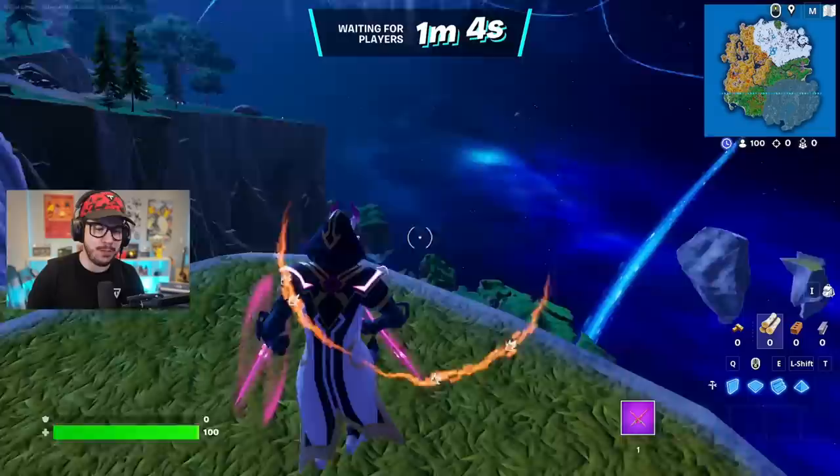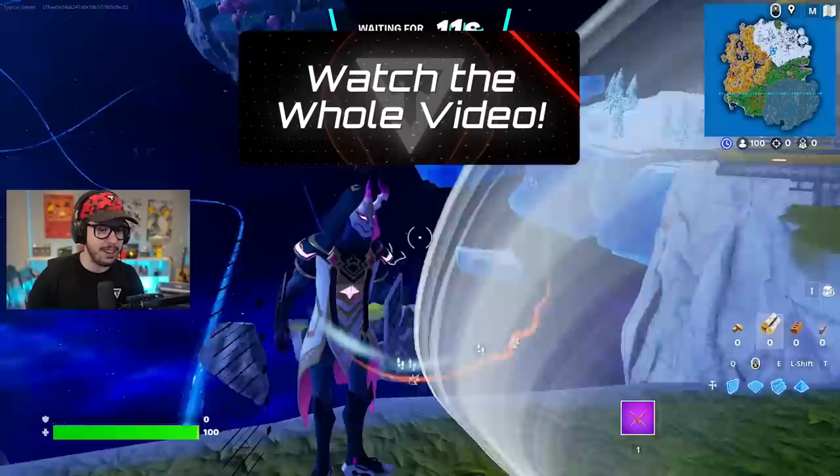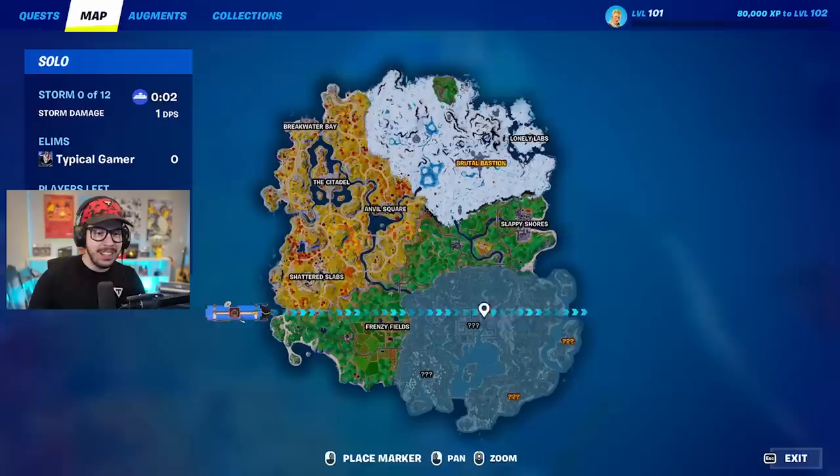We start off on Spawn Island over here in space still, but the island is looking a lot different. Look at this drift skin I got going on — it is looking fantastic, I love it. We can do a little bit of a wanded poster. That's a good way to look at your character too. That's awesome. I love that they added that. First game, let's see what we get into here.